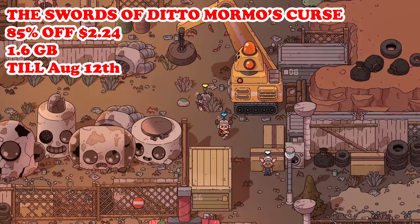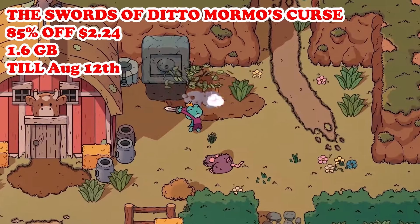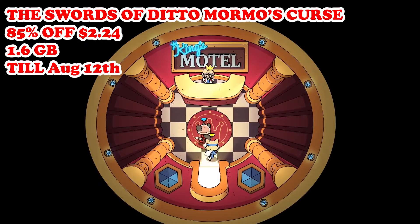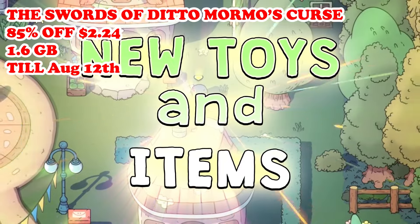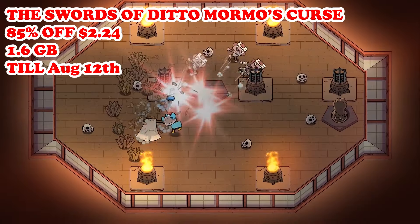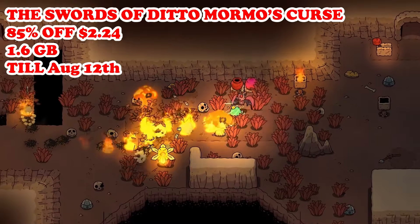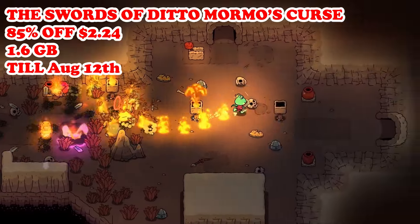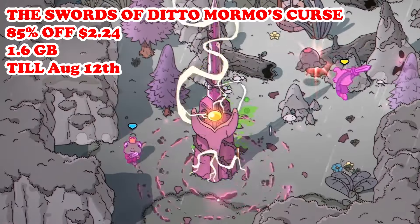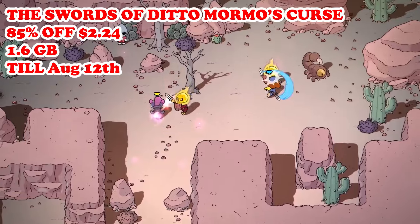Our first deal for today is Swords of Ditto: Mormo's Curse, that's at a brand new low of 85% off — $2.24 — this one running till August 12th. This game is an action RPG with roguelike elements where you take on the role of a hero tasked with defeating the evil sorceress Mormo. The game features a whimsical art style, cooperative multiplayer, and a blend of exploration, combat, and puzzle solving. Each adventure is unique with procedurally generated dungeons, loot, and enemies.